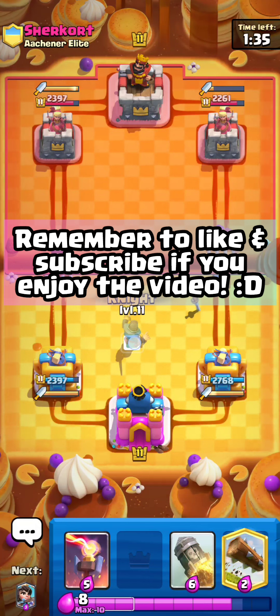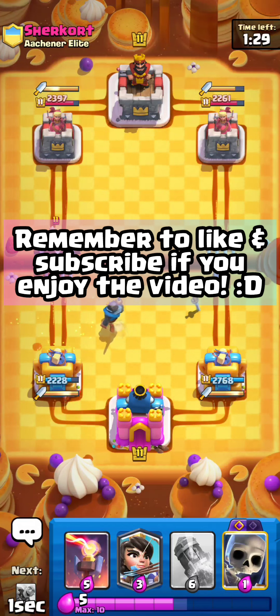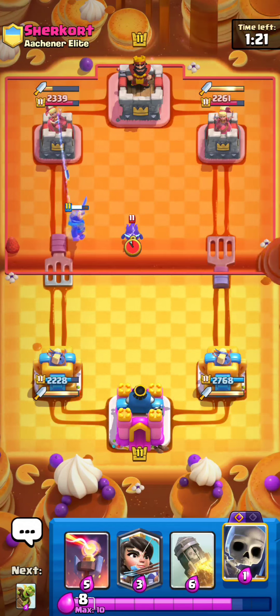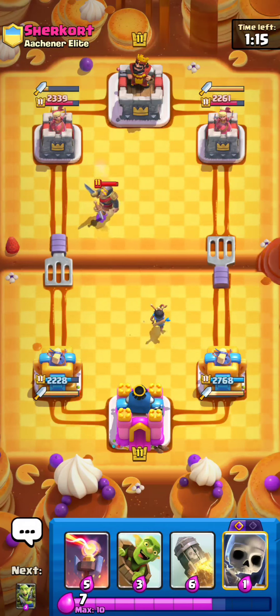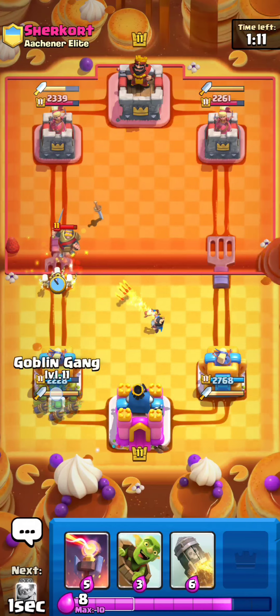Dagger is just so broken against Spirit Goblins, honestly it's kind of disgusting. I knew he had Prince back in cycle — I just didn't react. It's really hard to react in my opinion, like I think you have to have top-level player reflexes. My friends Riley and Hunter are able to react to Princess Bridge very easily, but me personally I always get like 0.5 seconds off, or 0.25 seconds even.